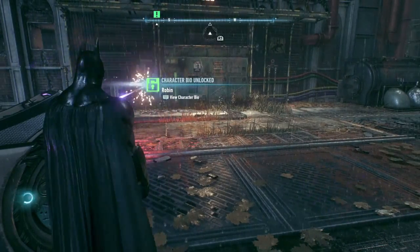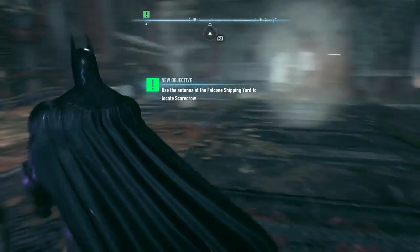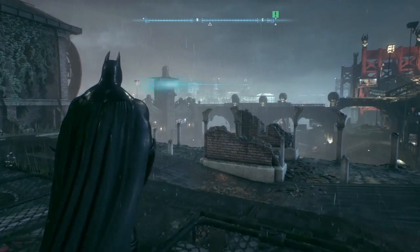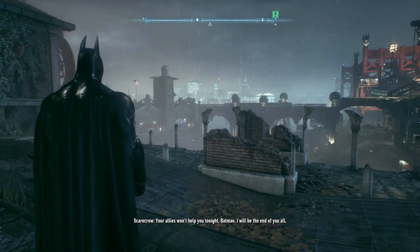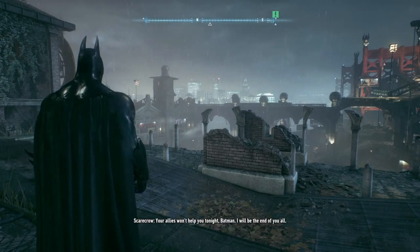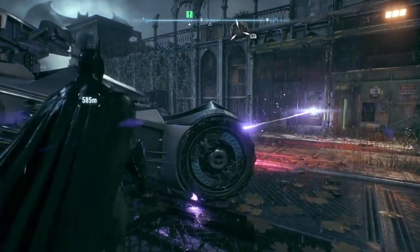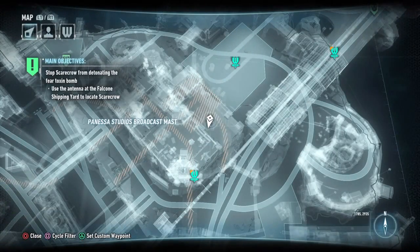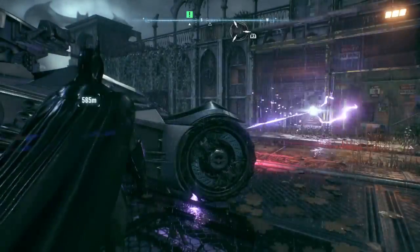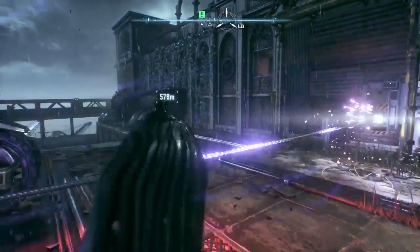Okay, so now I have this next objective. Here's the antenna - your allies will help you tonight, Batman. So let's keep going with this mission. I have to stop this guy - okay, at the Falcone shipping yard to locate Scarecrow. I gotta go where the marker is. The car stays there for now.